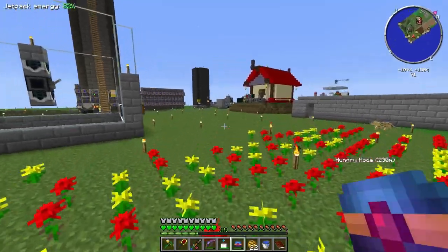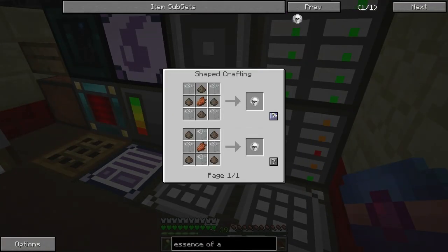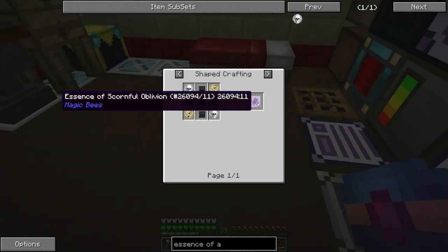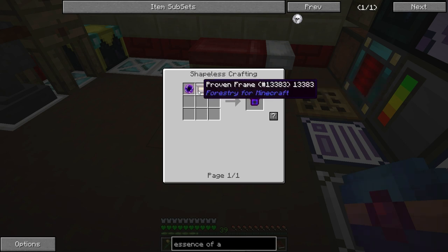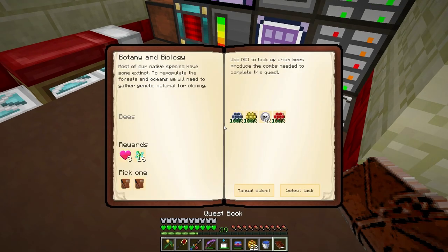I'm going to go over to our ME system where all that stuff should have ended up, and we should just be able to craft one of those if we got all the right pieces — which we do, awesome. Let's click 'uses' on this. Essence of a scornful oblivion — wow, that uses wither skeleton skulls and a dragon egg. You can make a necrotic frame out of that, and oblivion frames with a proven frame. We're probably never going to do that but it's cool to know.